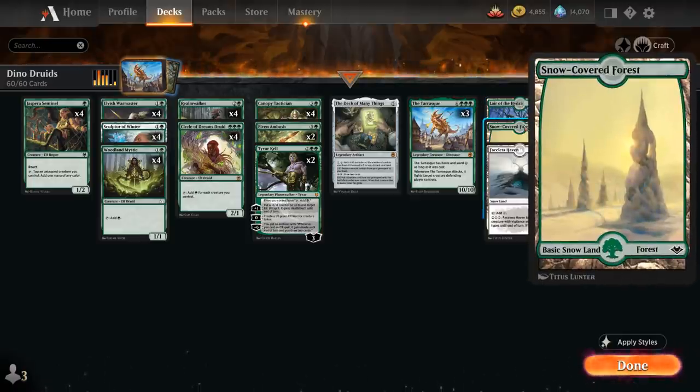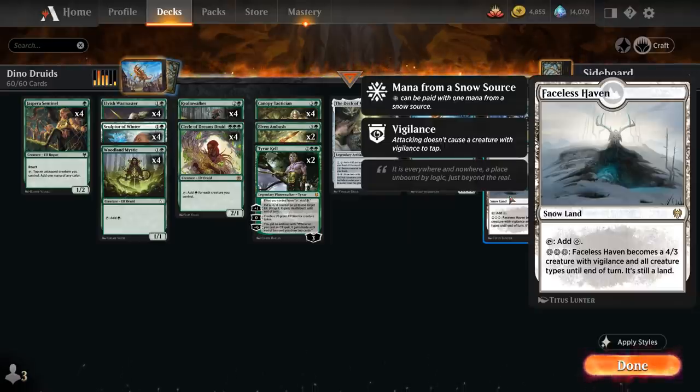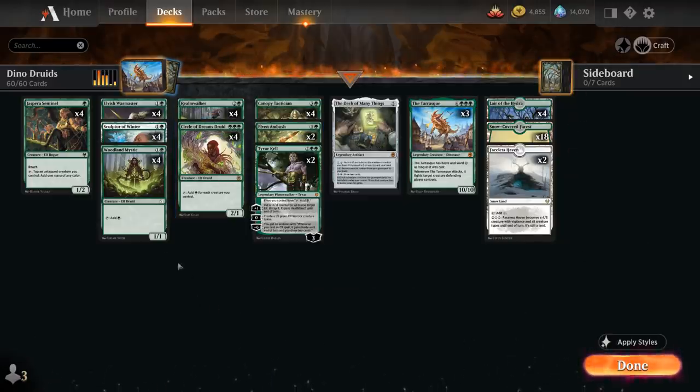Then we've got 18 Snow-Covered Forests and 2 copies of Faceless Haven as an extra creature land that works with our Snow-Covered Forests. We can't play too many copies of Haven otherwise it can be tricky to cast our Circle of Dreams Druid on curve. But we've still got 22 green sources plus all the mana elves that can help us cast it as well. So that's our deck — let's jump into some games and see how it does.